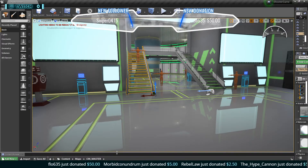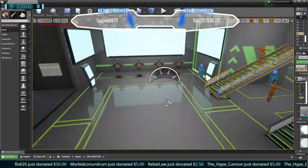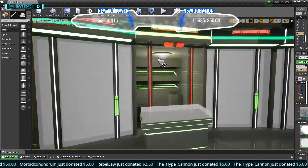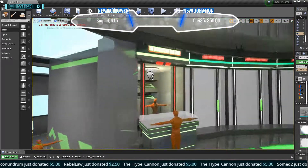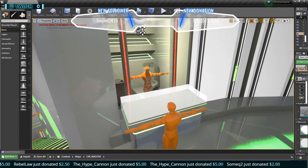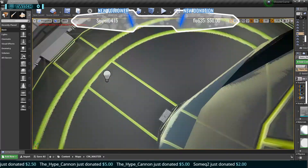This is basically the holding cells, which we dubbed Cell Block 13 — that name might actually just stay. This is the player controller, the camera. Each of these are cells, but it's also going to be where vendors are, and you can see the shelves right here where weapons and blueprints for weapon specs will eventually be sold.